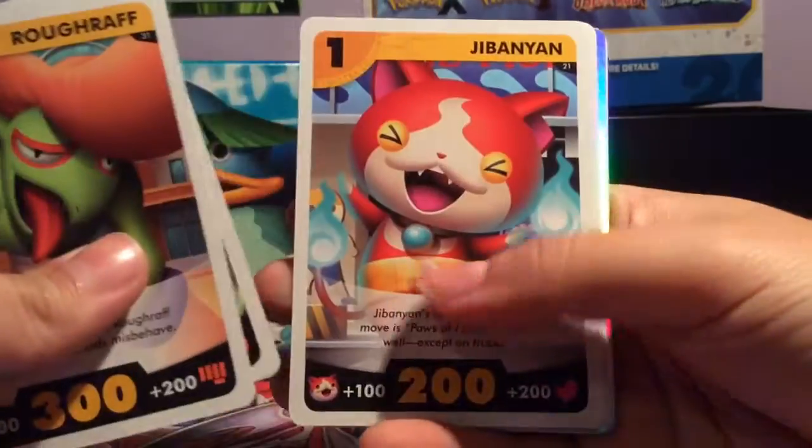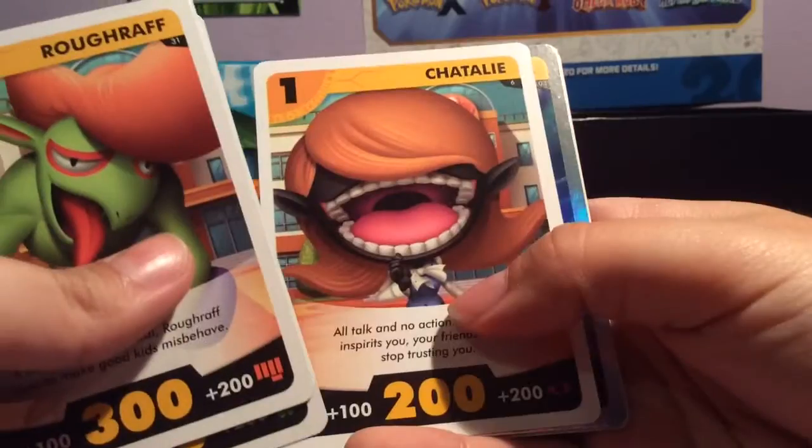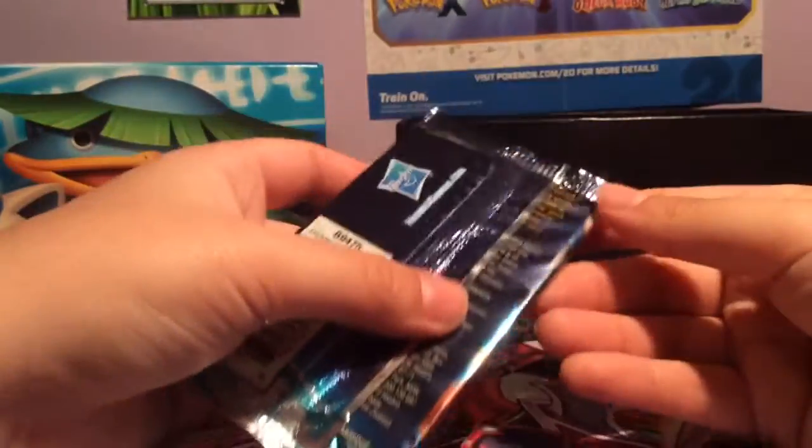Okay: Ruff Ruff, Pandor, Jibanyan, Happieri, Dismerelda, Chatterly, Stepper, Whisper's Advice. And this is a good way to learn their names, because I'm used to their Japanese names as well. This is a good way to learn their English names if playing the game wasn't enough, you know?